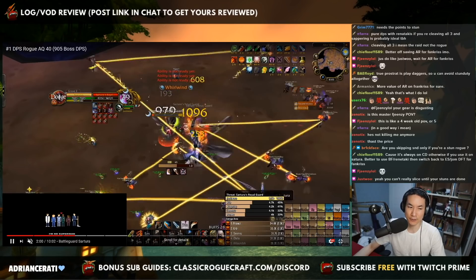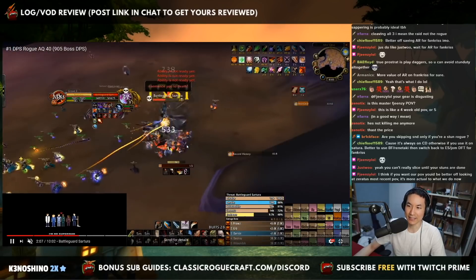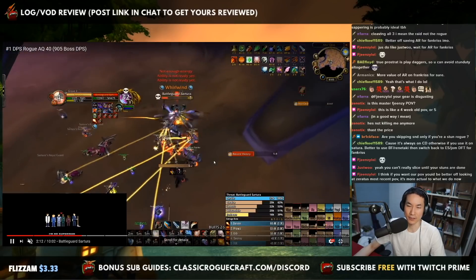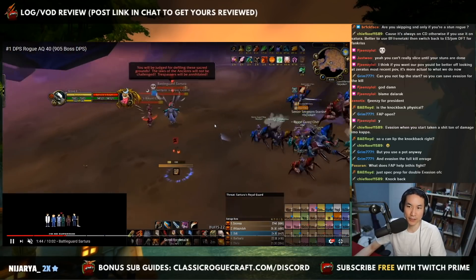What he does is Evasion for the start because he can get away with it. By the time his Evasion is done, he can survive just long enough to pop a Lifeblood Trinket, and that's enough to kill Satura. If you're in a guild that doesn't kill as fast as Just Wu or Fienzi or any of these top-tier guilds, you need both cooldowns for Satura. You can't blow them on the adds because you need them for the Satura kill — otherwise you're going to have to run out.